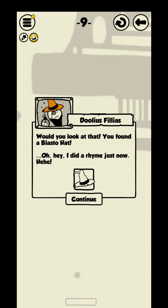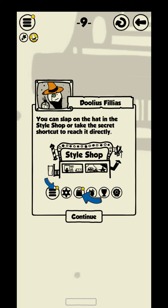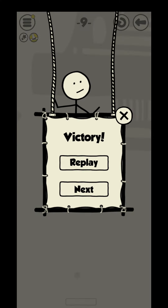Would you look at that? You found a blaster hat. You can put on the hat in the style shop, or take the secret shortcut to reach it directly. Keep your eyes peeled for more style items, my young apprentice — who knows when others might pop up. After all, it's very important to look cool when performing Blastomacy.